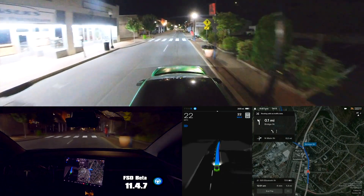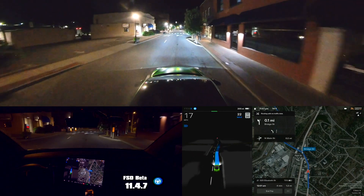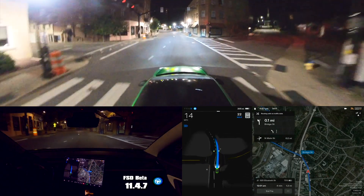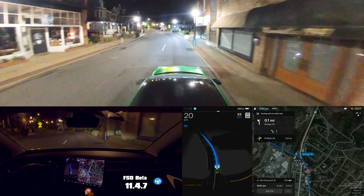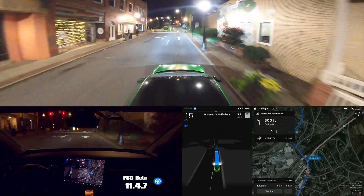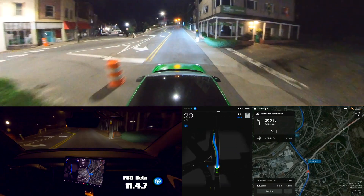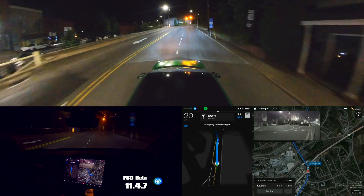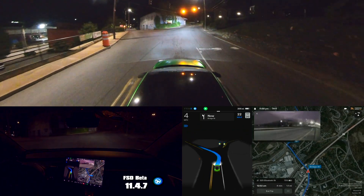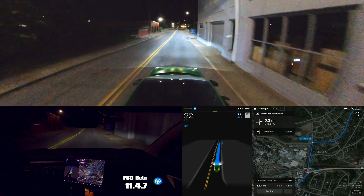Here we are again at another flashing yellow light, and it's coming to a stop, showing red on the screen — stopping for traffic light. I'm hitting the accelerator to get us through; there is a car coming up behind us and I don't want the car to just stop in the middle of the road. We've got red on the left and yellow in front of us in our lane, and it's showing it every once in a while as red — totally confused on the colors. It's clearly yellow, a very gold yellowy yellow. It is not red at all. It's stopping and said stopping for traffic light, so I hit the accelerator again.